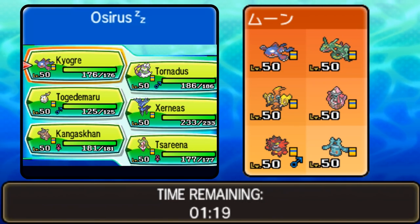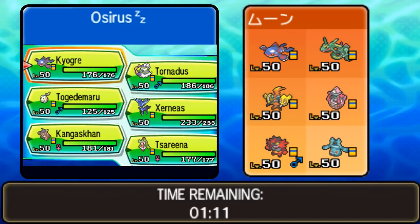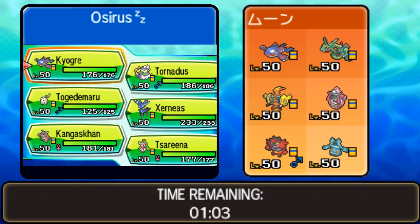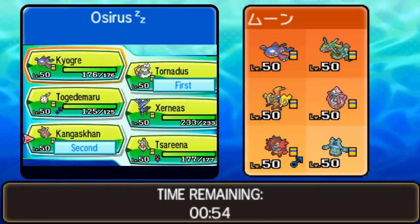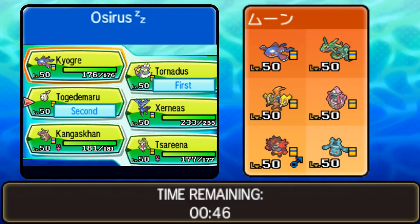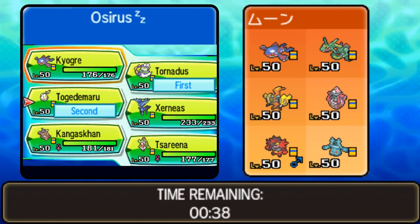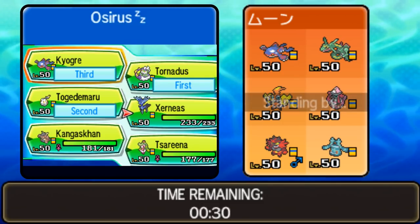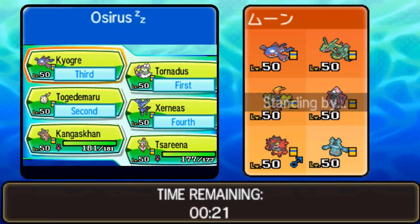Our first opponent today is playing Raioga - we've got Tapu Koko, Tapu Lele, Cinarol, and Bronzong. I think we've played this team already this week. The Tapu Lele is always a pain for us to deal with, and Rayquaza is obviously going to be difficult as well. We want to go Tornadus here. The Bronzong is probably going to have Mental Herb. I want to go Togedemaru - probably better for the Nuzzle. Xerneas is always going to be good. I'm feeling more Xerneas, so we'll go with that and lock in.